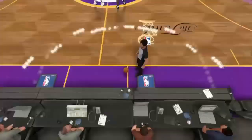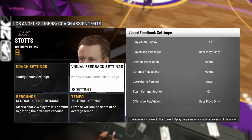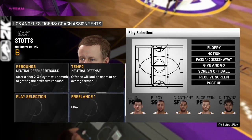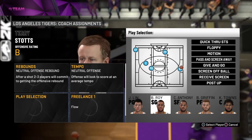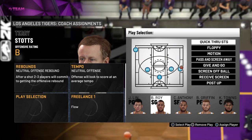Before the game even gets started, you're going to want to go to Game Plan, then Offensive Settings, go down to Playbook Selection, press Square on the Quick Isolation, press X again, and go down to Quick Through STS. Put this on whoever you want to score with — I want to score with Brandon Roy because I'm trying to get my assists up with Jeremy Lin.